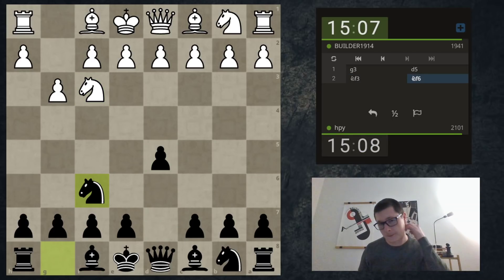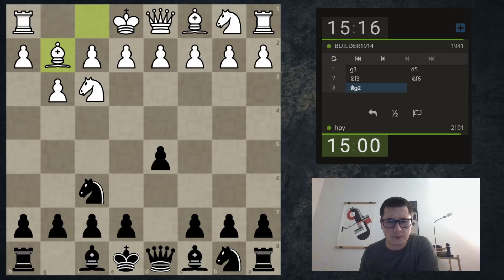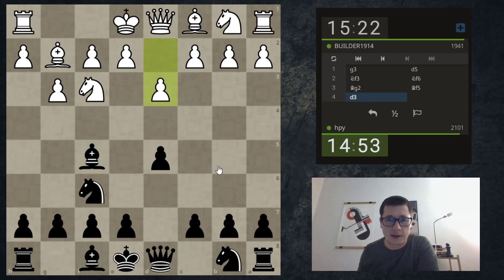This is going to be either a King's Indian Attack or a Catalan type position if I allow it. There are two setups I could go for: bishop f5 with h6, e6, or c5, knight c6. But usually I like blunting this bishop because white usually plays c4. So, e6.